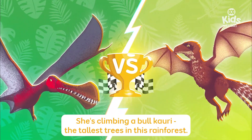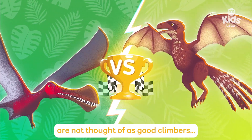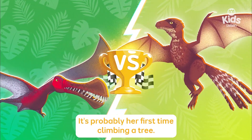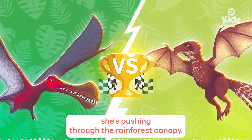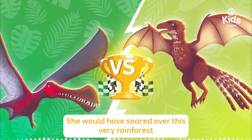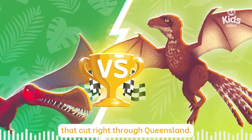Tuppy has entered the chat! She's climbing a bull kauri — the tallest trees in this rainforest! Why are you so shocked, Tim? Well, huge pterosaurs like Tuppy are not thought of as good climbers — with those long, folded wings, she's not that coordinated! But between all the scrabbling and flapping, she's getting up there! Tuppy's making her way up the bull kauri, pushing through the rainforest canopy! She's free, and she's away! Isn't she majestic! She would have soared over this very rainforest on her way to her hunting grounds — the Eromanga Sea! It was a vast inland sea that cut right through Queensland!